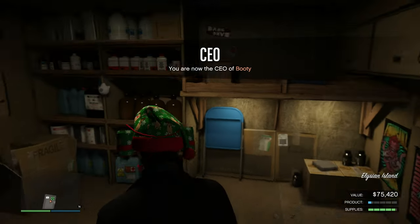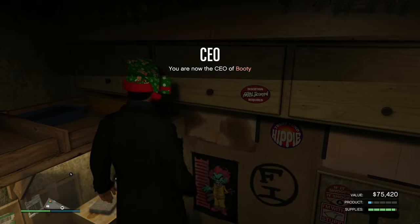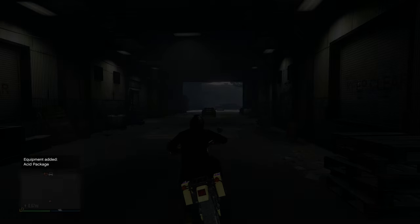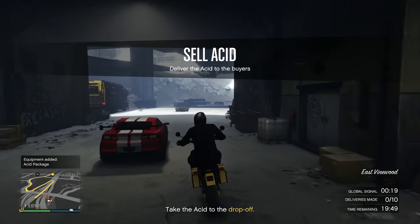I'm sure a lot of you guys have been grinding out the new Acid Lab business in GTA Online and I'm going to be telling you a really easy tip you could follow to complete sell missions in about three minutes. It's super beneficial especially if you're trying to get the high demand bonus in a lobby with 20 plus people.